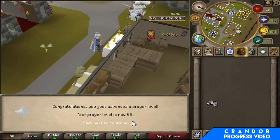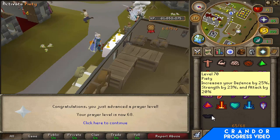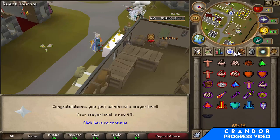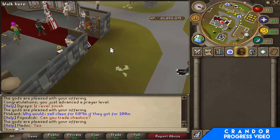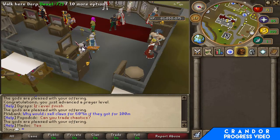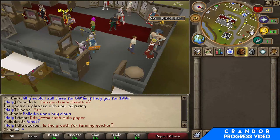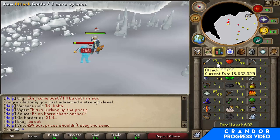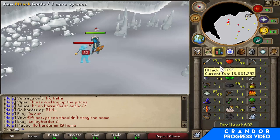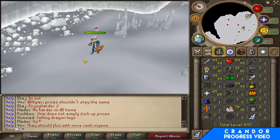We just hit 68 Prayer so that means we're 2 levels off of Piety, which is nice. Once I've got enough Slayer levels I can start doing harder Slayer tasks, use Piety, and the kills will be a lot quicker and easier — hopefully with some better loot as well. I didn't even realise but we hit 99 Attack — just 99 Strength to go, not that far away. We should have it in a couple of tasks.